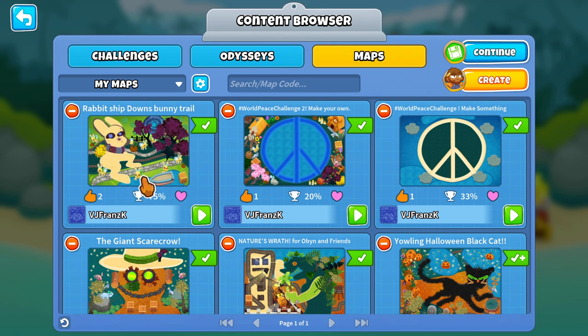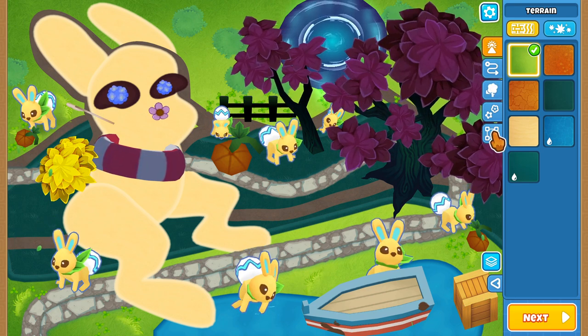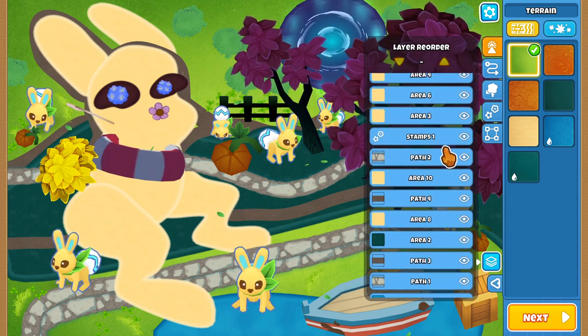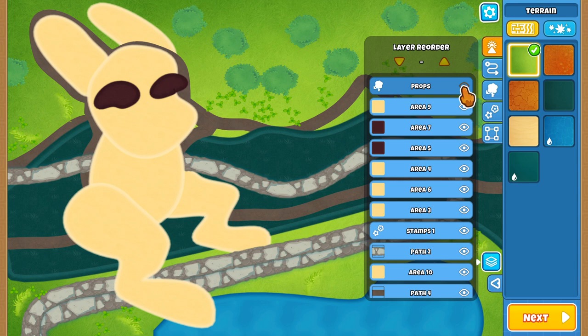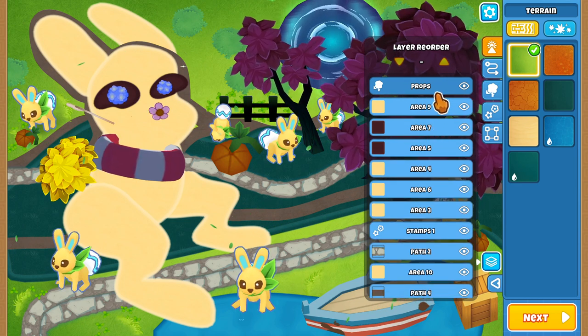We have the Rabbit Ship Downs Bunny Trail, which I recently made. I still have it in my editor even though I've already submitted it, so I can show you what's involved in making a level. Everything is built in layers — this is a complicated 3D-looking map. I have a layer of props on top: the trees, the boats, and these pet rabbits everywhere. You can't move anything over the props layer.